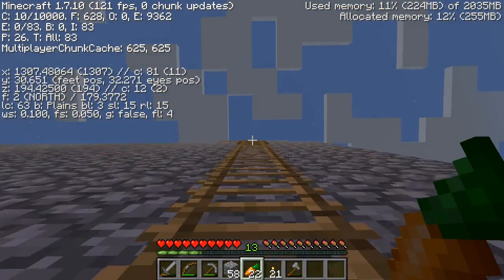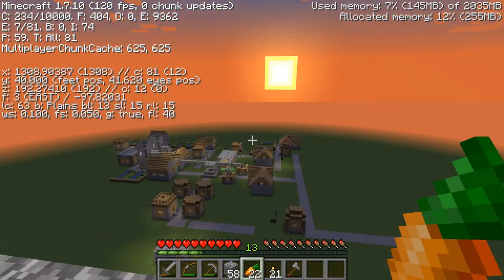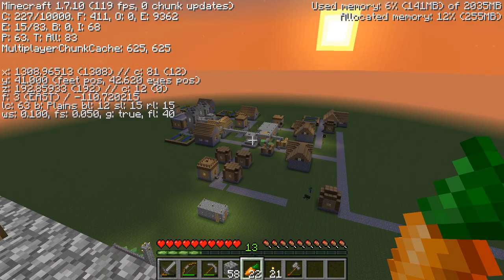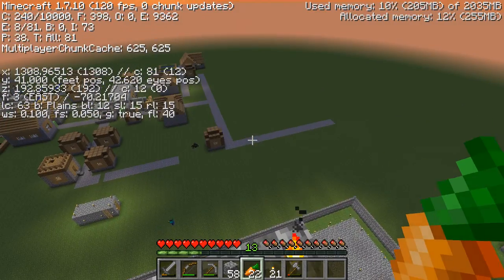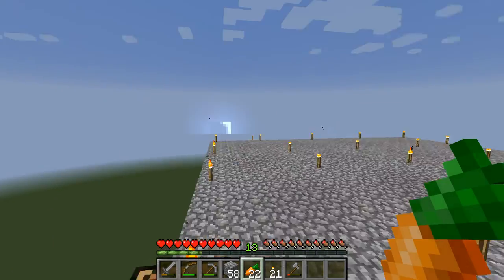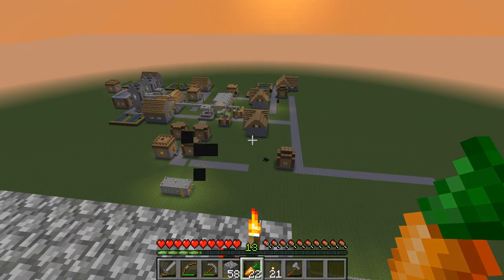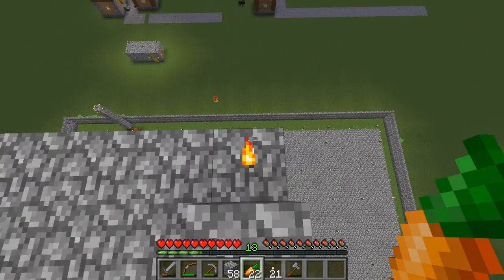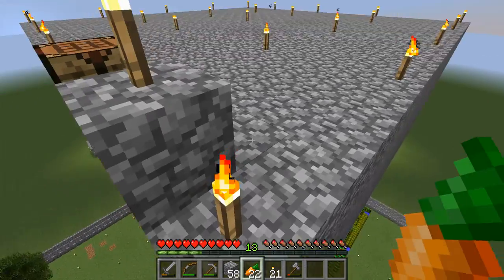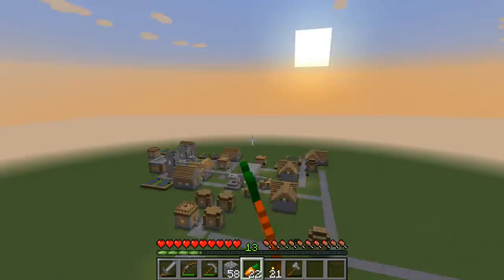The reason I want to build up there is also to get squid spawns so I can get ink sacs — I want to obtain every single obtainable item in this let's play. Squids can spawn at a certain height if I make a large water pool up there. Right now we're actually at Y41, so I'll have to go about 10 blocks higher and build a large pool to get squid spawning. I'll also build a platform out there in case I want to add a second grinder layer without the pool interfering.